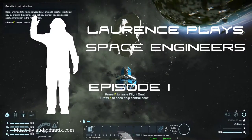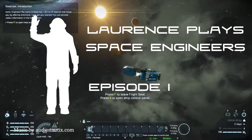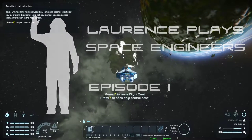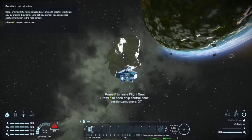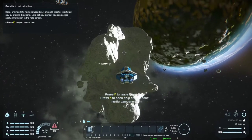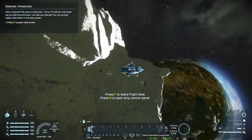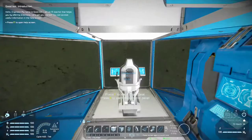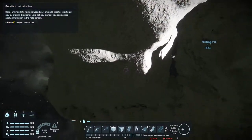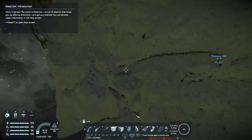Hello, the internet and welcome to Lawrence Place Space Engineers. It's another new series and this time I'm having a look at another early access game. This is Space Engineers, which you could sort of think of as being Minecraft in space. It's got a lot of the same sort of going around and mining and building things mechanics, and some parts are even based on a similar grid system. The idea is you fly around your starship, look for your star system, fly around looking for various resources, then build up bases and mining ships.